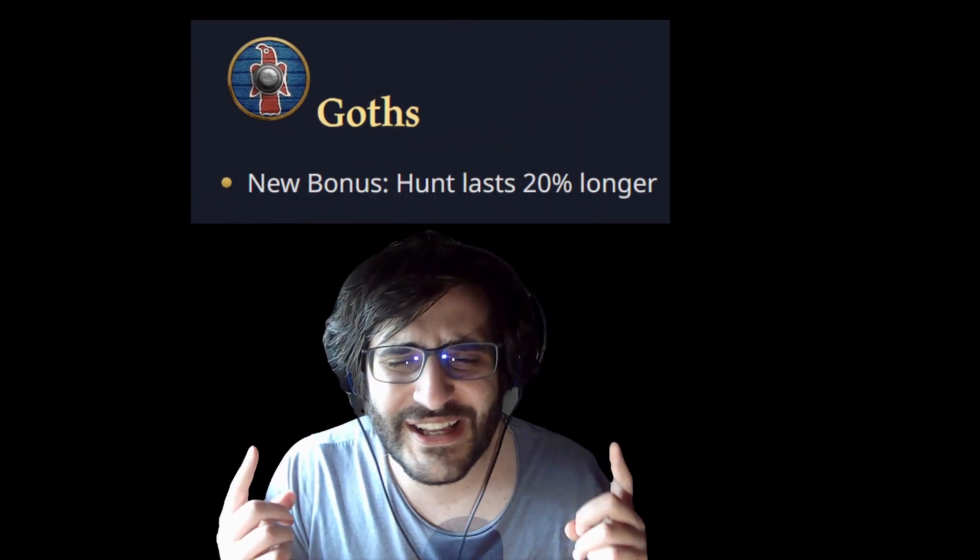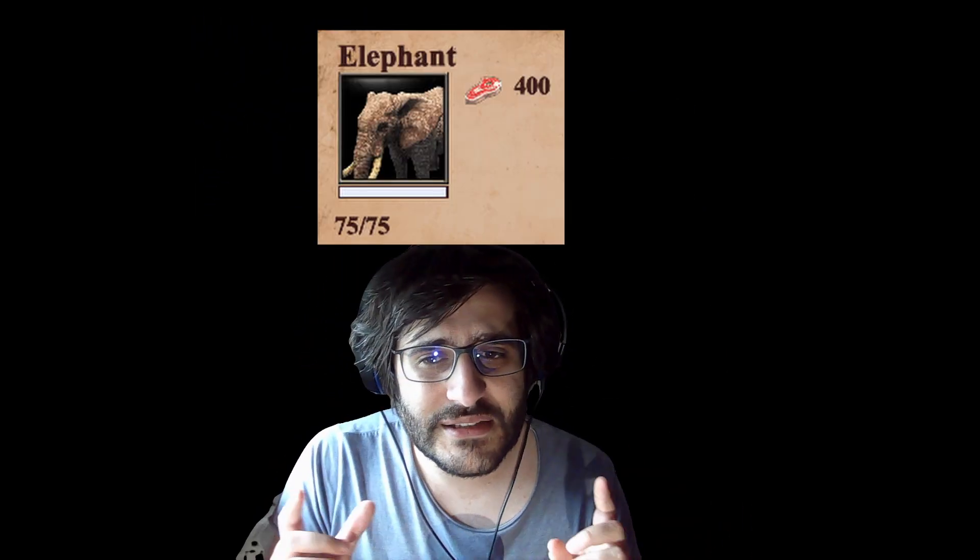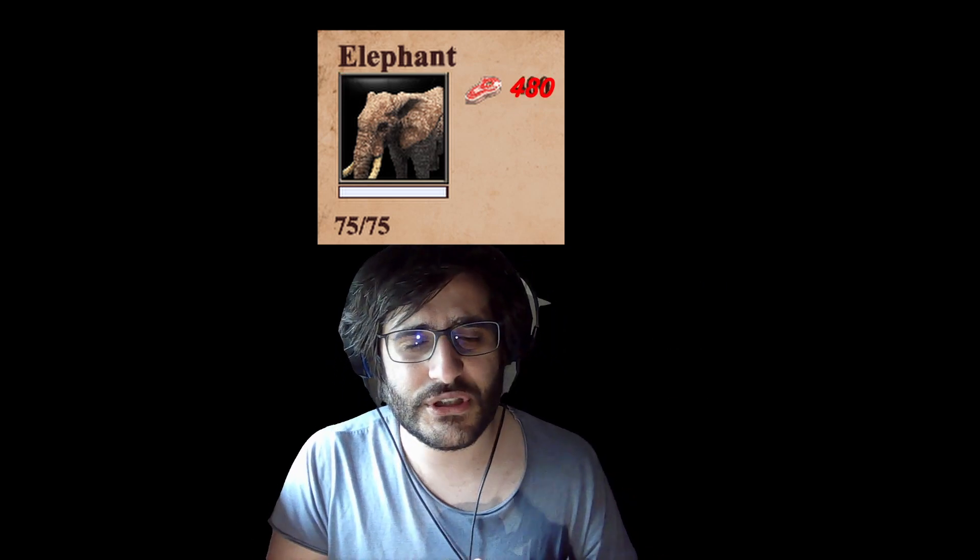Gauss got buffed and hunt lasts 20% longer. That means that for an elephant that has 400 food, you get 80 food extra. You have 2 bars, so 106 food. Each deer you get plus 28 food. So what can we do with that juicy extra food? Let's jump in and see this build order.